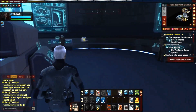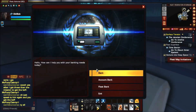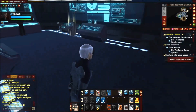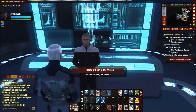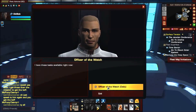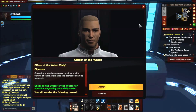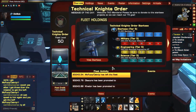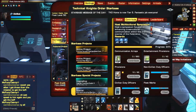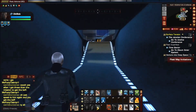Over here you can access your mail. This is bank access — I think you unlock the bank later on, around tier 3. For newer players who don't know about fleet credits, talk to the officer of the watch: you get a daily mission to go outside, earn about 20 fleet marks, then turn those fleet marks in for fleet credits, which are used for projects throughout the fleet.